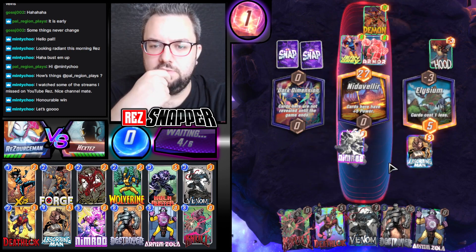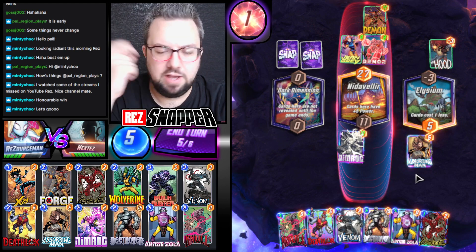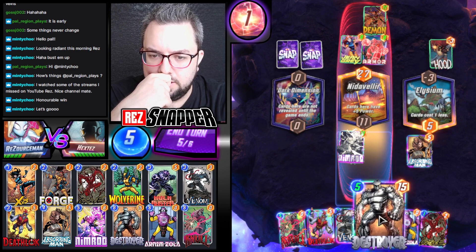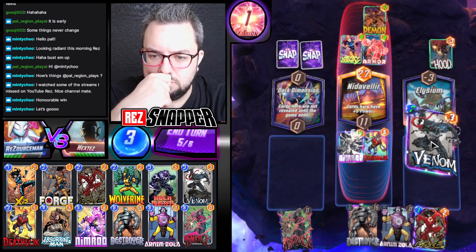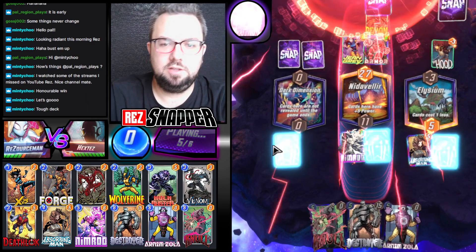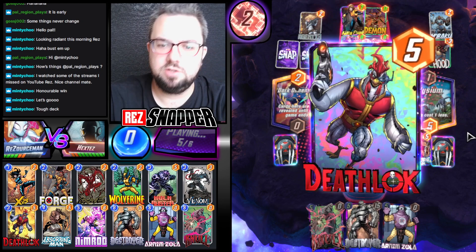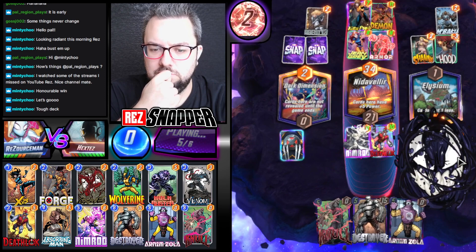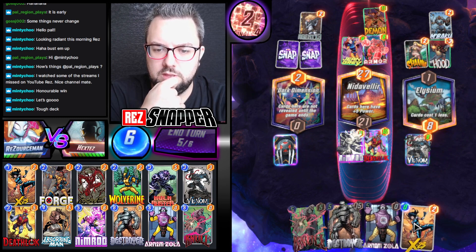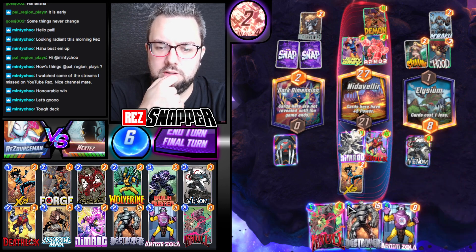They are absolutely wrecking us, to be fair. We don't even have X-23 or Wolverine — like, our stuff that can regenerate and benefit from being destroyed. This is absolute butters. Tough deck — impossible to win against, for sure. Shanna — that's going to fill up a lot of stuff. M'Baku and Agent 13. So we sort of need one of our low-cost cards here to win, which is almost guaranteed to pull.